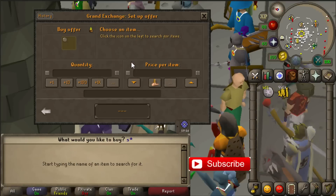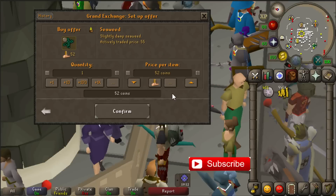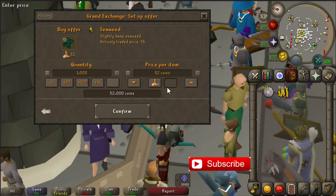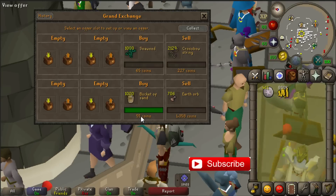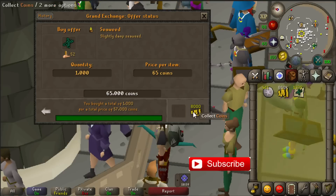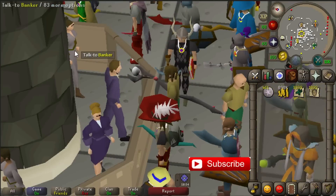We're also gonna buy seaweed. You can also do this with soda ash, but seaweed is a little bit cheaper, so that's why we're going for the seaweed. Once you get these items, take them out and just place them in your bank.